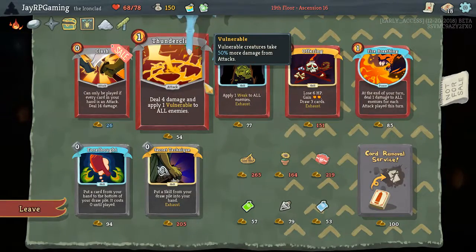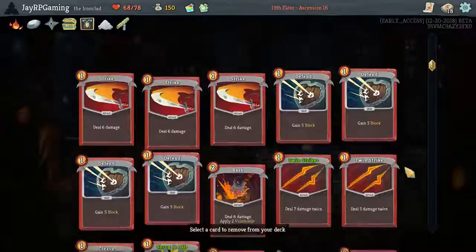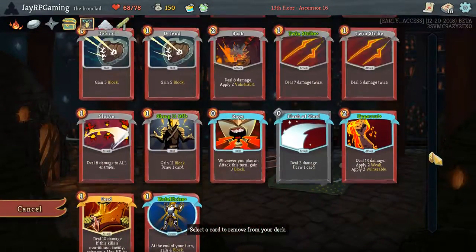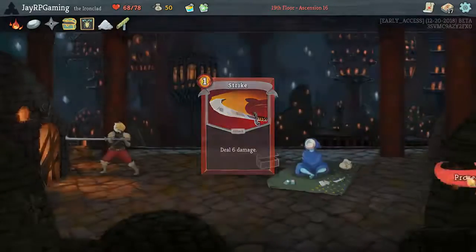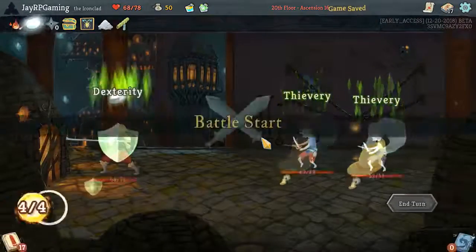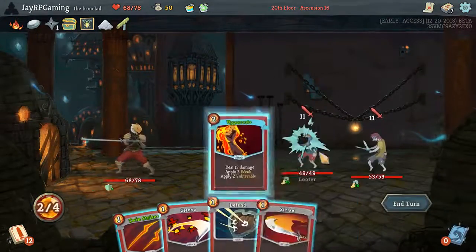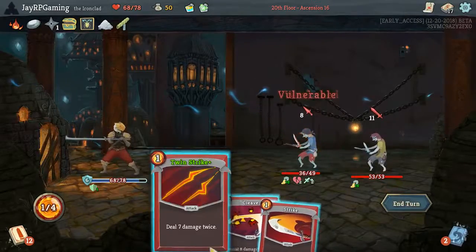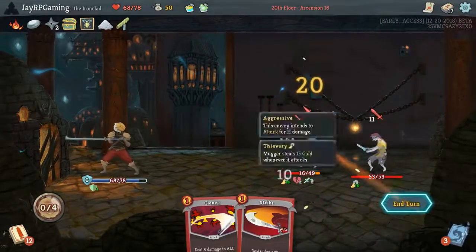Apotheosis is actually not bad though — it's one energy, which means we can get vulnerable and then do two more attacks. I think we just want to remove one strike for now, just keep the deck reasonably small but still keep a couple of the fangs in the deck, because I think the fangs are still very good. I'm just going to Twin Strike here — I think that's fine.